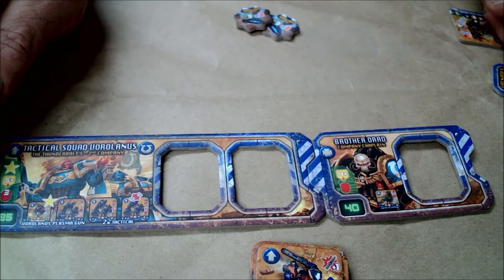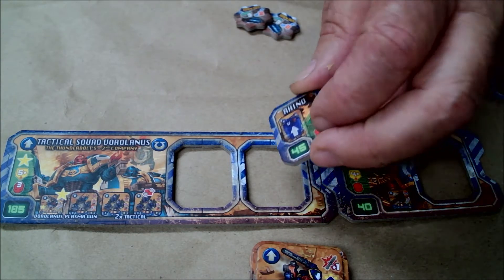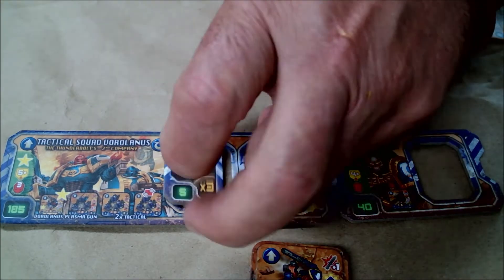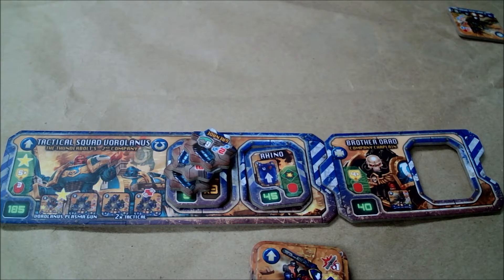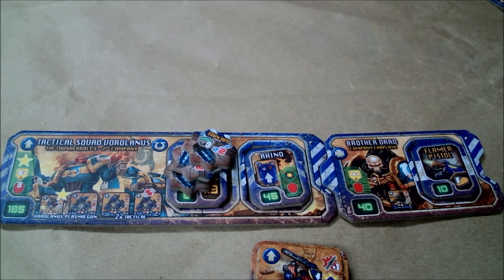We're going to customize and juice this up somewhat. For the Marines, we're adding the Rhino upgrade — they have a long way to go. By advancing in the Rhino, they can get two turns' worth of movement in the first turn, then come out and get an additional turn with movement — three times as far in the first turn. We'll give the squad grenades, an area effect weapon, because the Orcs' main threat is bunching up for close assaults. Brother Orad is going to get the Flamer Pistol upgrade, another template weapon for when the Orcs bunch up so he can disperse them quite easily.